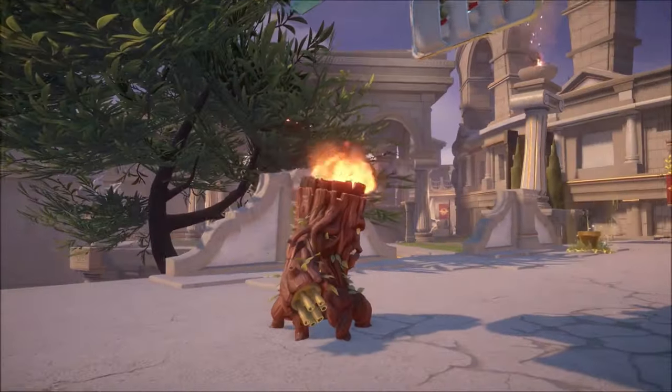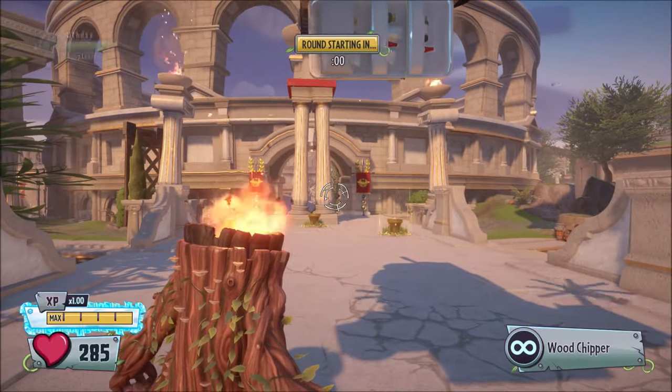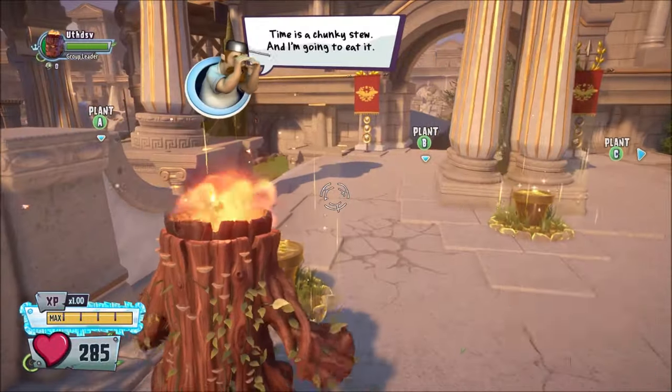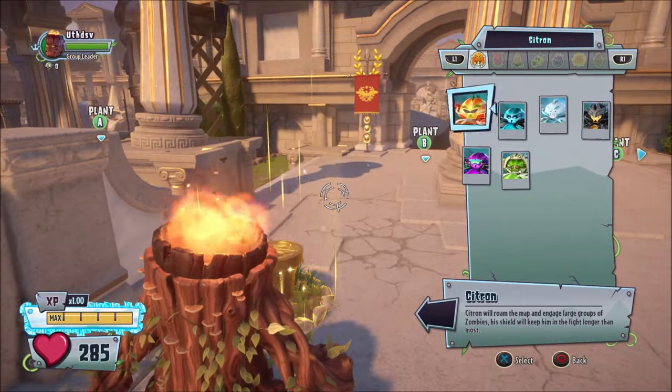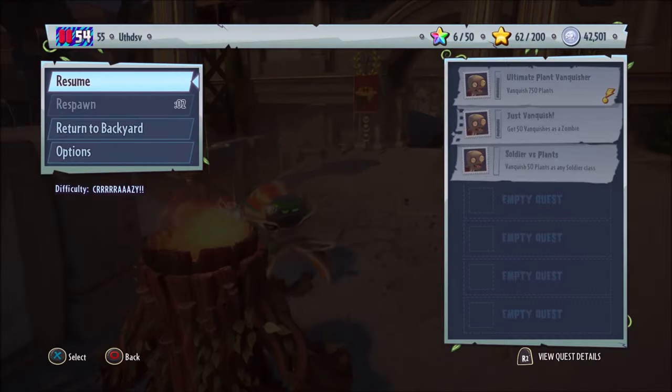Speaking of Torchwood, if you would like to get teammates that are Torchwood in Solo Ops, you have to pick any character to be your teammate and then switch to them. After that, all you have to do is respawn and equip Torchwood. Keep in mind that you have to have Torchwood unlocked to be able to do this.